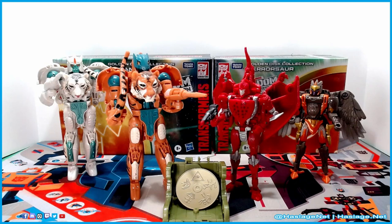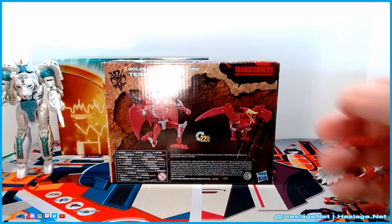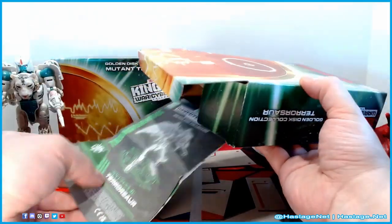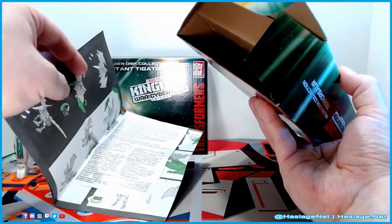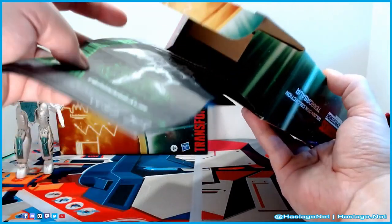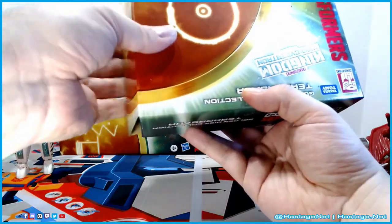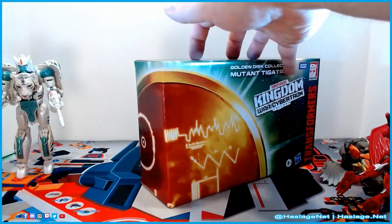Let's look at the boxes. Pterosaur's box has him and his two forms on the back. Inside is eco-friendly cardboard packaging, which I appreciate. There are also instructions and the safety paper. It's the same with Tigatron's box. The boxes aren't otherwise fancy beyond this design setup.